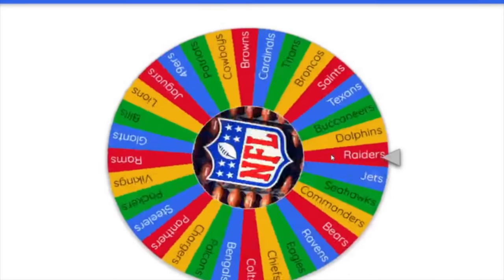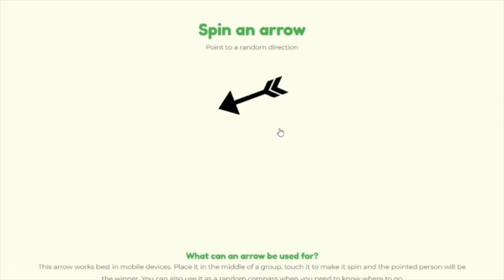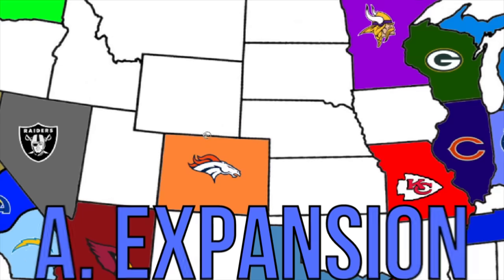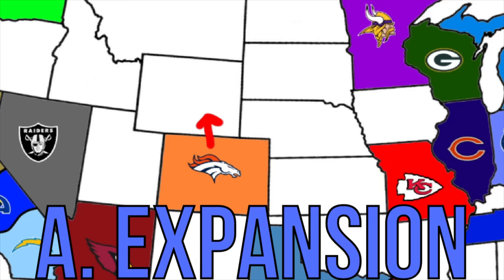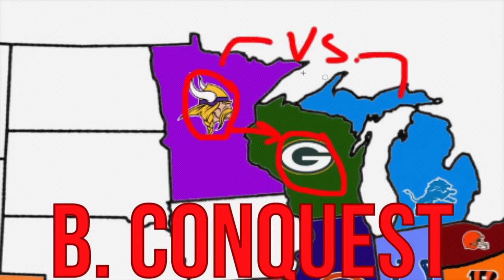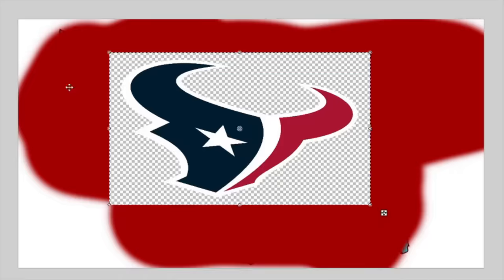Essentially, I will spin a randomizer wheel with all NFL teams on it, followed up with a spinning directional arrow to see which way that team begins its move. There are two possible occurrences: A. Expansion — this occurs when the arrow points towards an open territory, or unclaimed states, meaning the state will be added to the team's land area. Or B. Conquest — this occurs when the arrow points directly at an opposing team, resulting in a battle. The team selected will be on the road, while the team getting attacked will be at home. The winner of the Madden simulated game will claim all land from the loser. This process repeats until there is only one team that's fully colored the map.